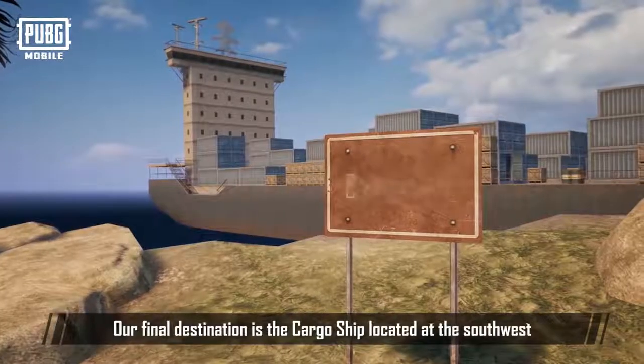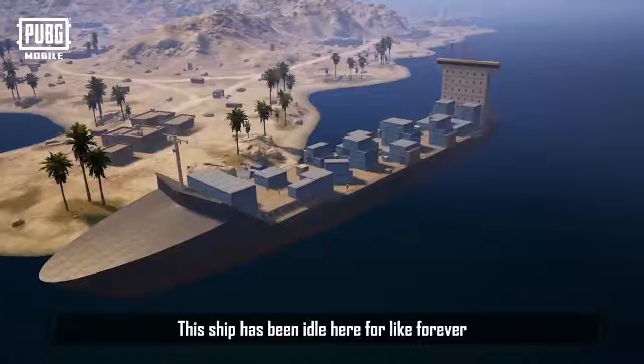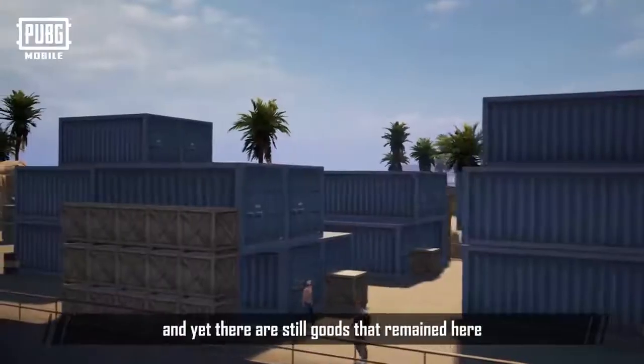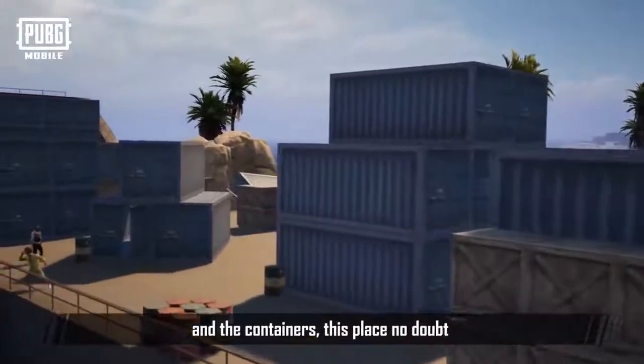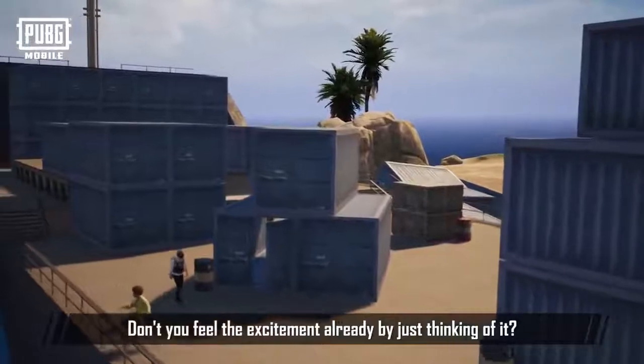Our final destination is the cargo ship located at the southwest corner of the map. This ship has been idle here for a long time and has already been abandoned, yet there are still goods that have remained here. Due to the gigantic size of the cargo ship and the containers, this place no doubt becomes a place to rumble. Don't you feel the excitement already just thinking of it?